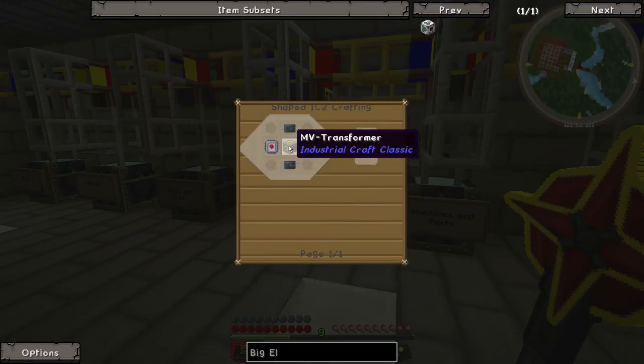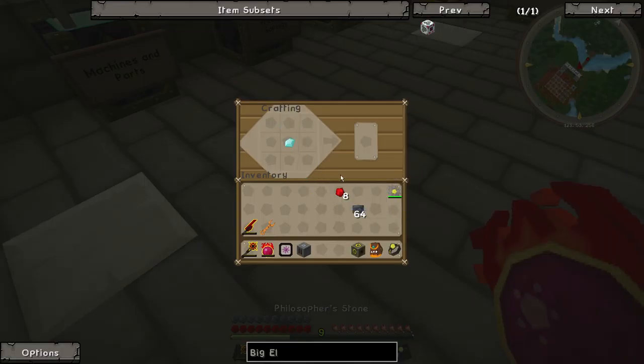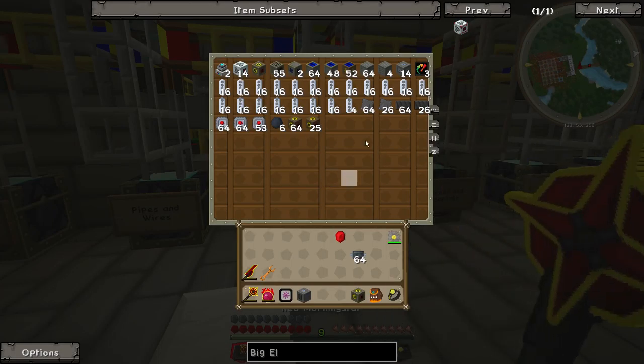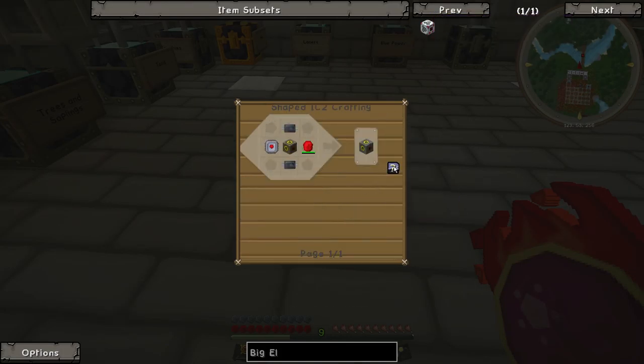Now we need the HV transformer — we need an electronic circuit and an energy crystal. For the energy crystal we're going to need a diamond and some redstone: one, two, three, four, five, six, seven, eight. That's an energy crystal. And we're going to need an electronic circuit as well — we've got loads, we're mass producing them. Let's craft the HV transformer.